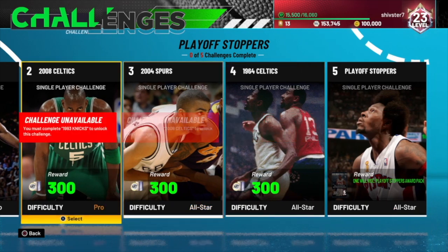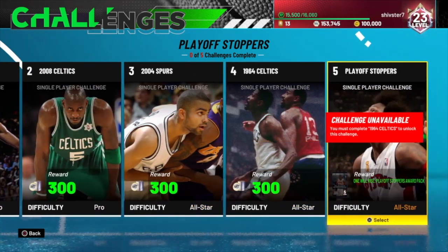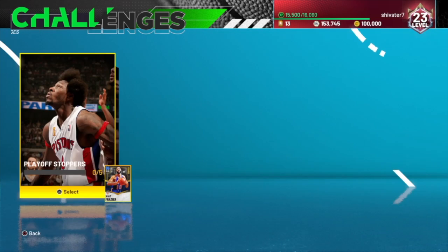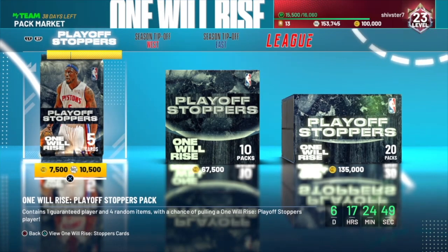We got 5 different games you got to play on pro and all-star difficulty. Nothing insane in terms of the rewards, but you get a nice award pack right here. You basically get the playoff stoppers pack for completing all 5. So might as well do that, get a free pack, and you get this free Sapphire Walt Frazier. I'm pretty sure he has gold clamps, so that's like a pretty good budget card. He's like 6'4 too, so definitely that's worth it guys.